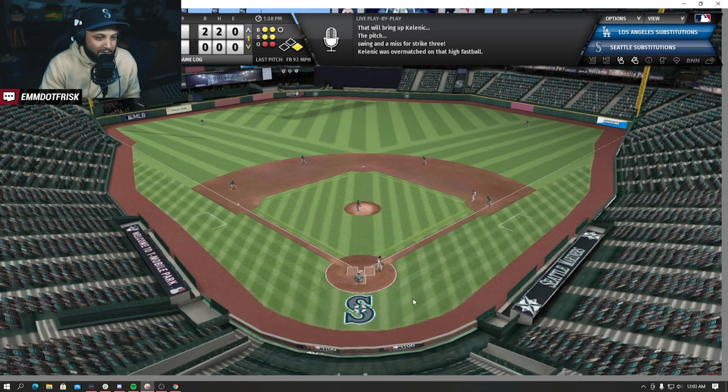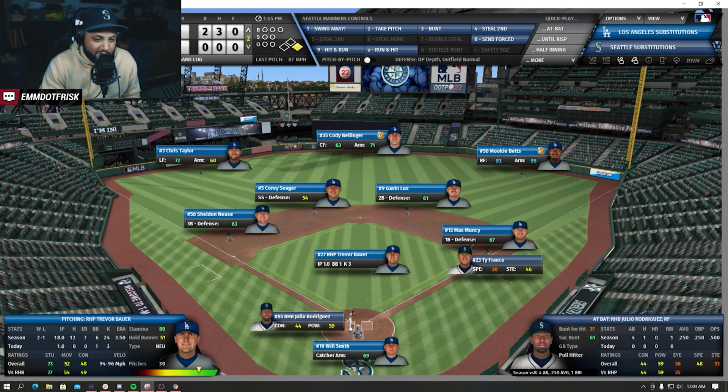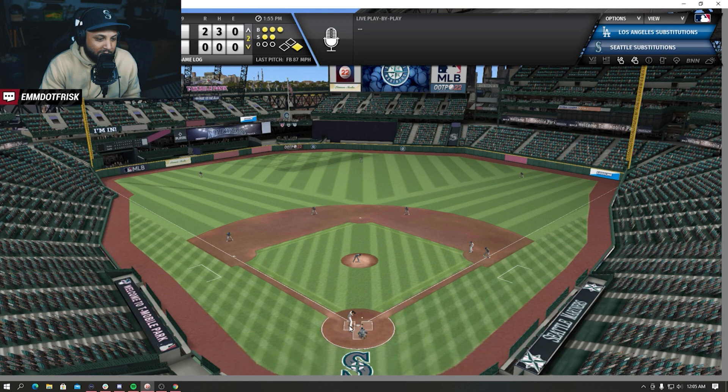And here he is - Julio Rodriguez. Four at bats, same as Kellnick so far this year after being moved up. One for four though, he's got one RBI. Here comes the pitch from Trevor Bauer and he's gonna strike out. It's tough in your first two games when you gotta go up against Clayton Kershaw and then Trevor Bauer. Welcome to the show, boys.